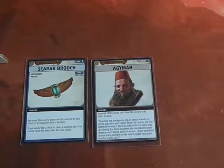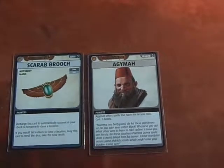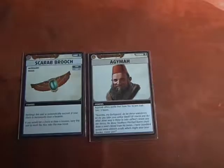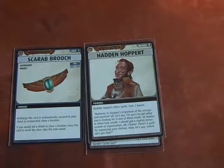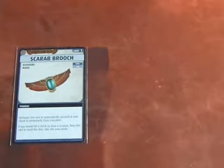Agamaya offers spells that have the Arcane trait. But we are not going to visit that Trader. In my opinion it's much better to visit old Hayden Hoppert, who offers spells — I think he's a better Trader. He's just offering spells for two boons. So Hayden Hoppert is offering spells. The Scarab Brooch — recharge this card to automatically succeed at your check to temporarily close a location — is perfect loot to trade to a Trader.